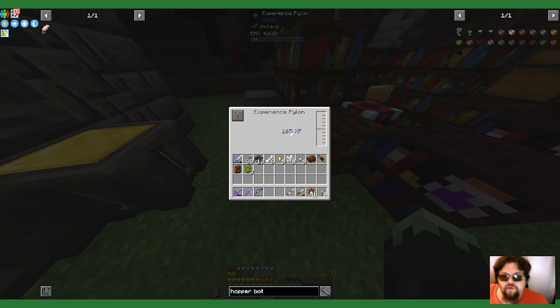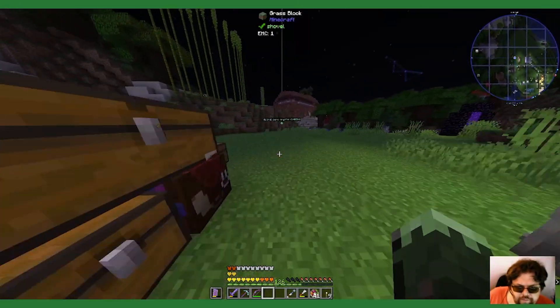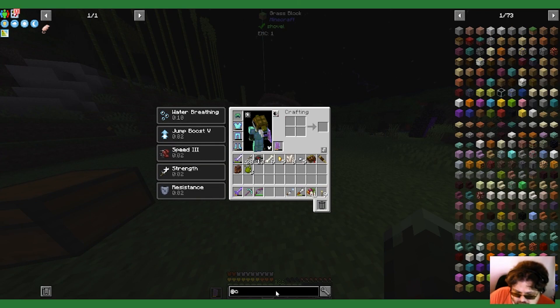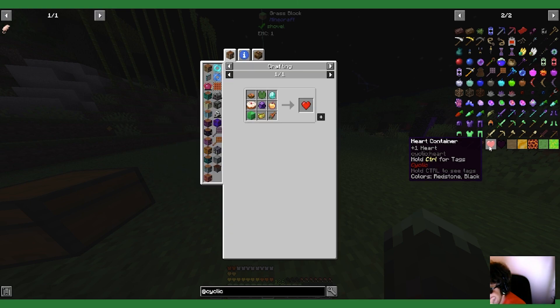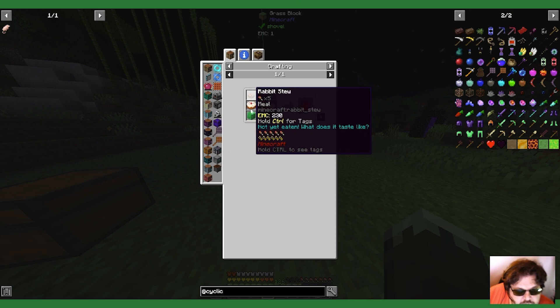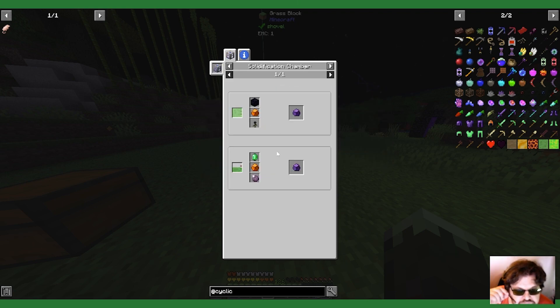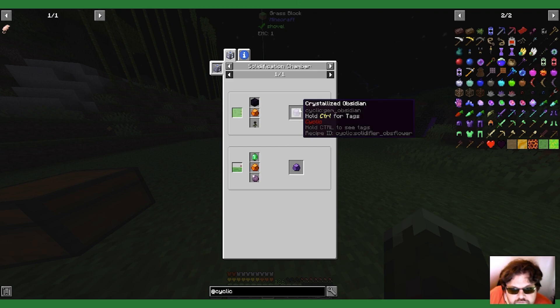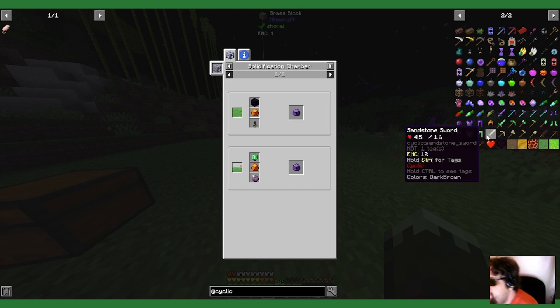165 XP. Maybe the cyclic book will tell me — I tried to look for it earlier. I could make that easily. A use for the crystallized amber — there's the use. I knew there was going to be a use; that's why I didn't throw it away.